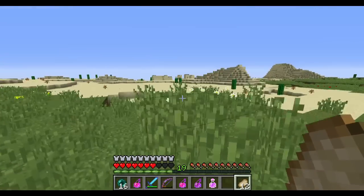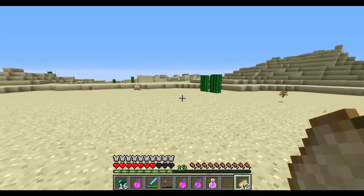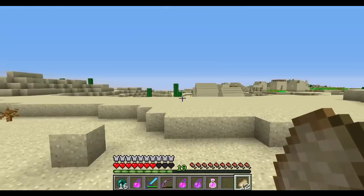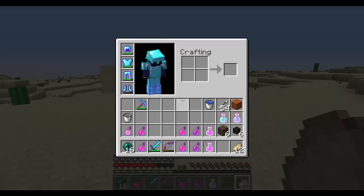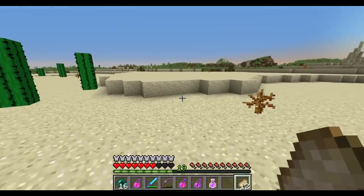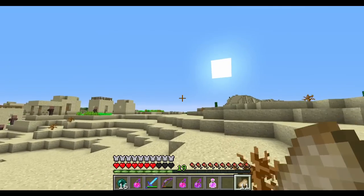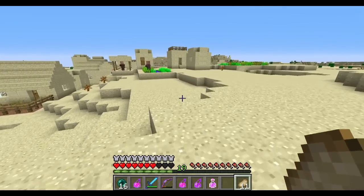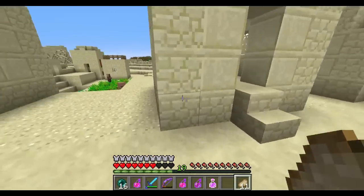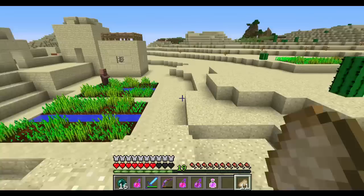Right now we'll be happy with this one. It looks like it's a pretty big village. Running out of daylight — going to have to do it quick. In fact, I think I'll go sleep and see you back in the morning. Okay, we had a nice little sleep and the sun is on the good side of the sky. Let's check out this village. Looks like nobody's been over here — the crops aren't grown so the chunks haven't been loaded frequently.